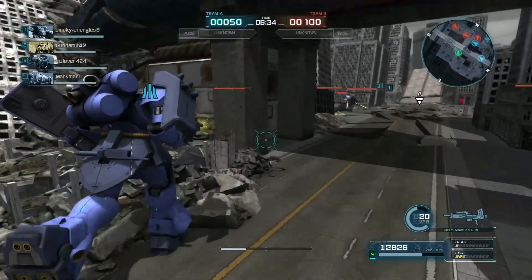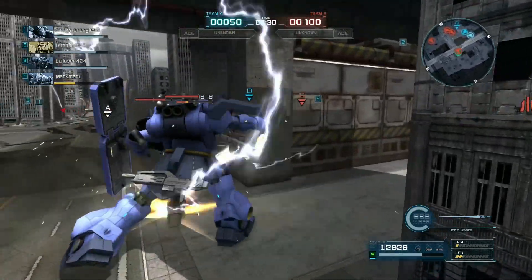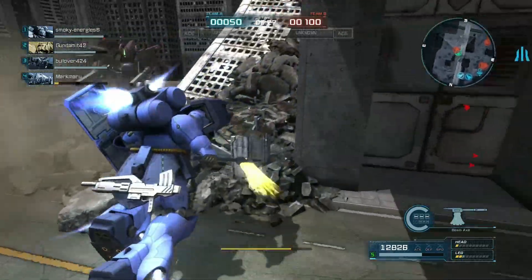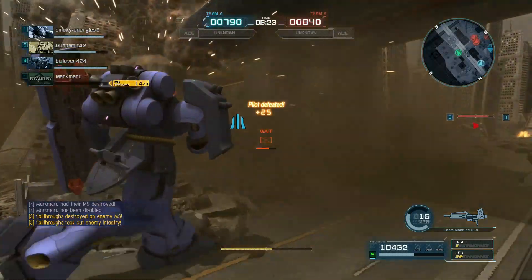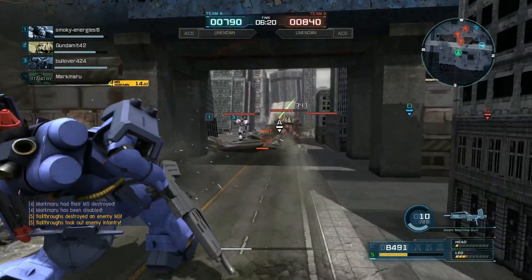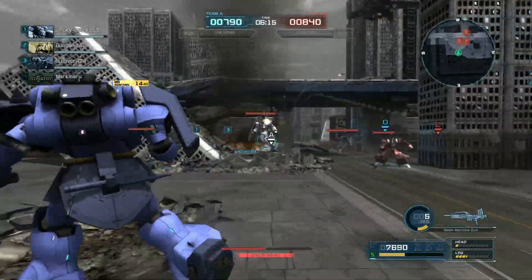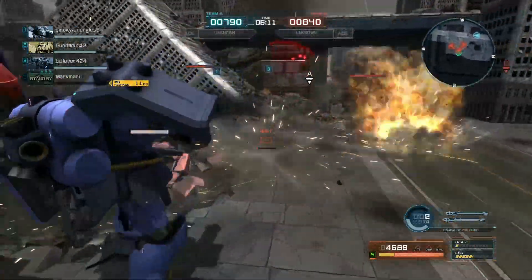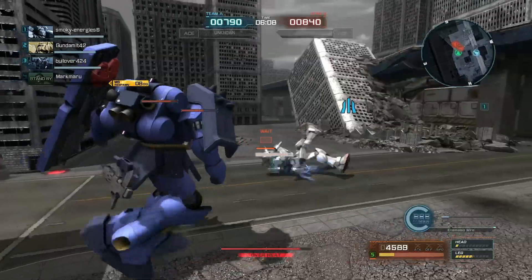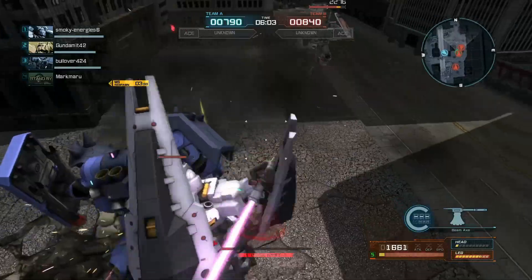The basic machine gun does have a grenade launcher to make up for not having a charge shot. The Ghirardoga also has both a beam sword and a beam tomahawk in the same unit. The beam machine gun functions more or less like the Ghirazulu's — if you land the whole burst, it should stun. In addition to all of that, the Ghirardoga has an enameled wire, which is probably the fastest and easiest to use heat rod weapon in the game.